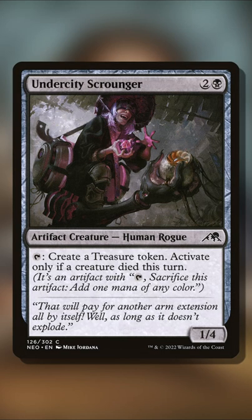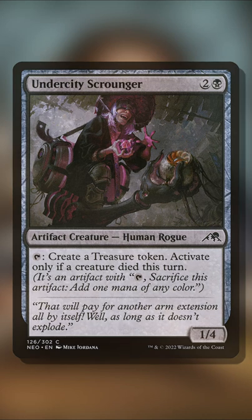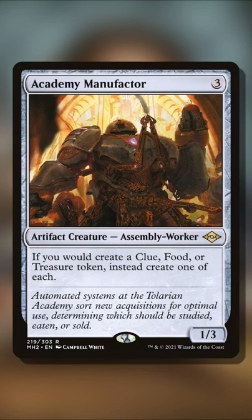How this would work is that you would tap your Undercity Scrounger — providing it doesn't have summoning sickness and a creature has died this turn — creating a token, which would then trigger Academy Manufactor, so you would also get a clue and a food token.